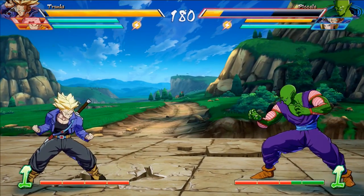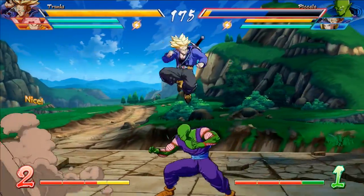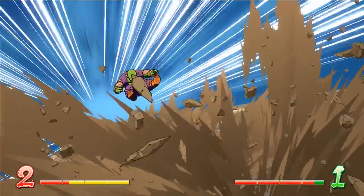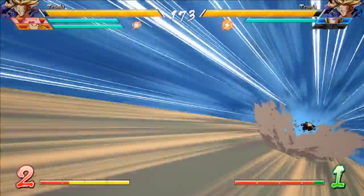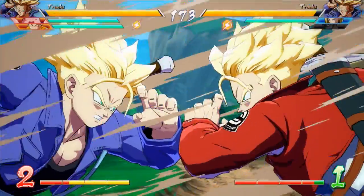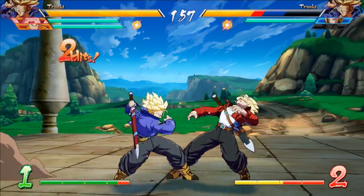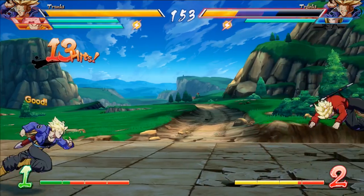The first one is Fireball Forward with any of the attack buttons. You get this sword strike that hits multiple times and pushes the opponent away. The medium one goes a little bit farther, and if you want to use a little bit of meter on the heavy one, you can do multi-hitting strikes that do quite a bit of damage. What's interesting about this is that you can only really combo into it from this attack, and it's kind of hard to set up because you're in the air.